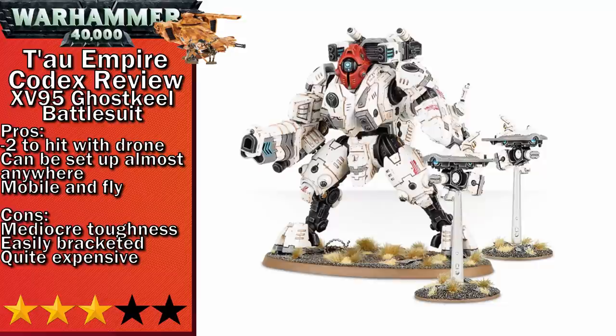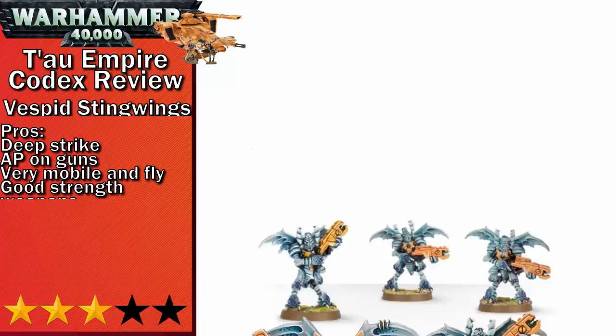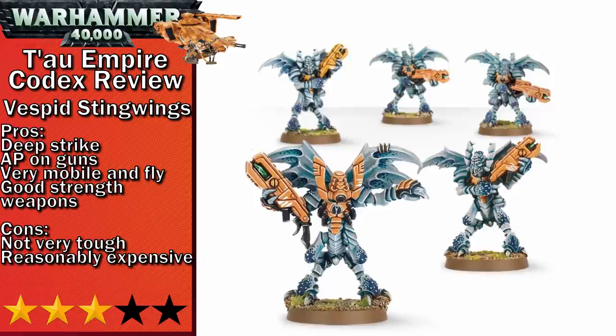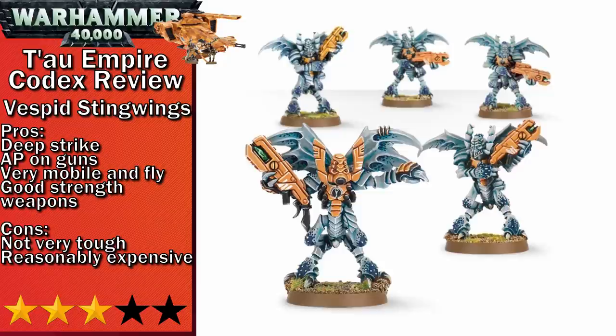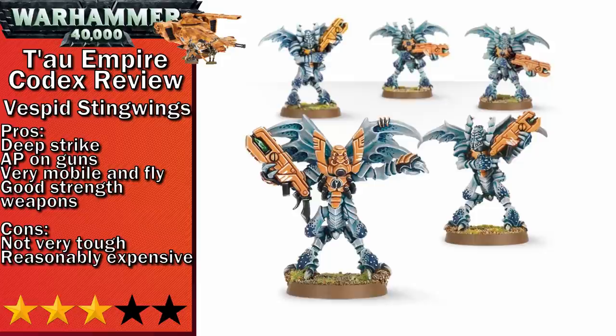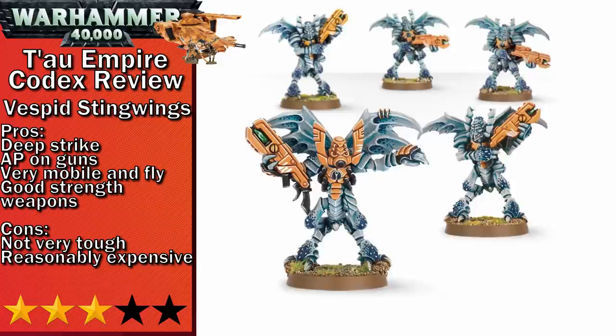Next up in three-stars is the Vespid Stingwings. They've got Deep Strike and good weapons to make use out of it — Strength 5, minus 2 AP is really good for dealing with most infantry. Their really high mobility allows them to follow up their Deep Strike to keep chasing down infantry. Their Toughness 4 and four-up save are okay at keeping them alive, but not enough considering their 11-point cost. The big thing that makes Vespid relatively weak in the Tau is that there are plenty of ways of getting Strength 5 from a safer range, and those units also get the benefits of Sept traits and For the Greater Good.